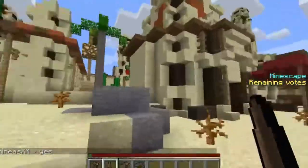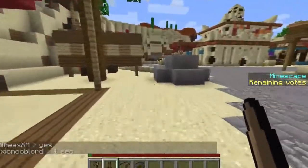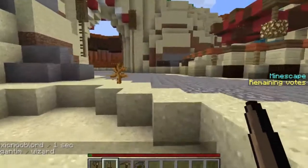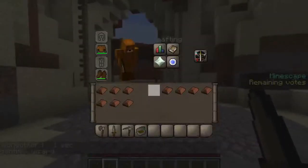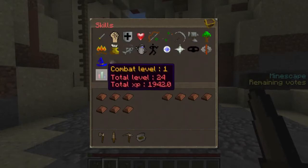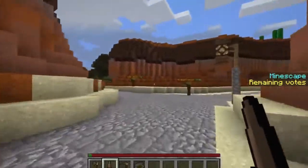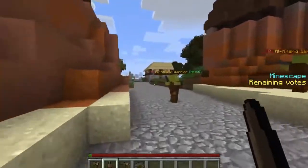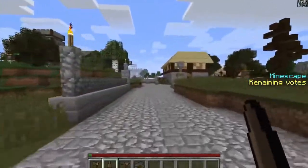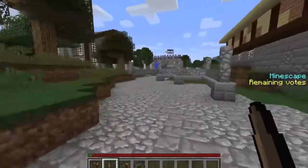I should probably check to see if there's a general store and a map before I leave. It must be a finite run energy — it doesn't tell me anywhere. Total combat level is 1 — I am a little scrub lord. Let me check the store real fast.